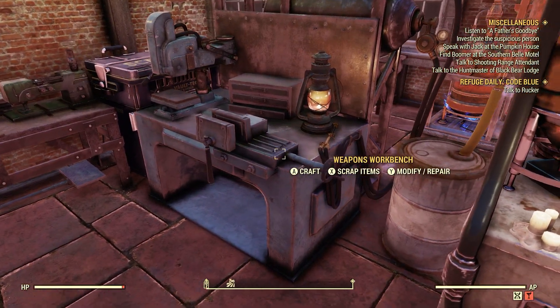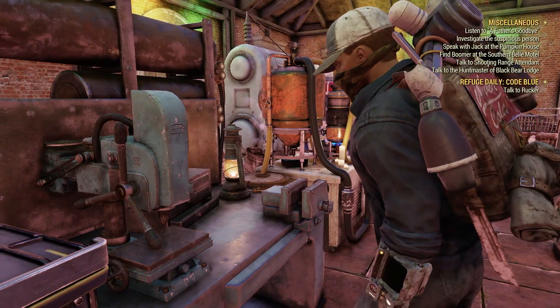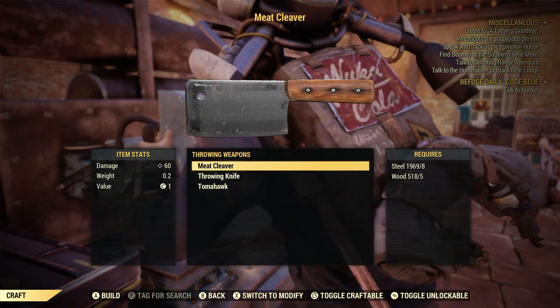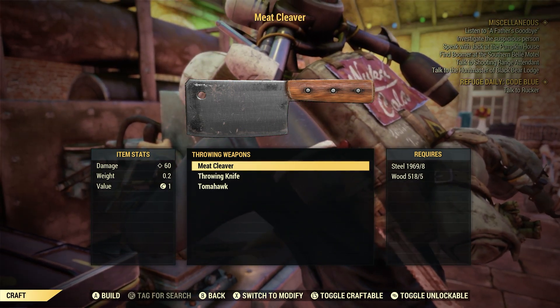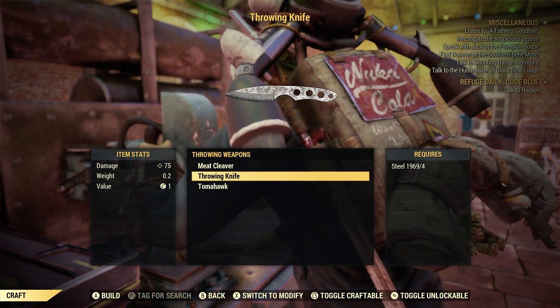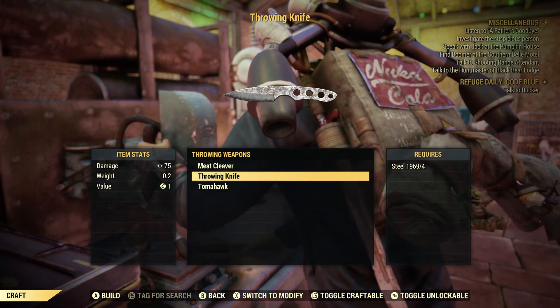A throwable weapon you can craft right here at your weapons workbench. Go to Craft, then down to throwing weapons. Now it's going to be different for everyone depending on what plans you know for throwing weapons. However, the throwing knife is a default plan that everyone learns, even new players, and they only cost four steel.